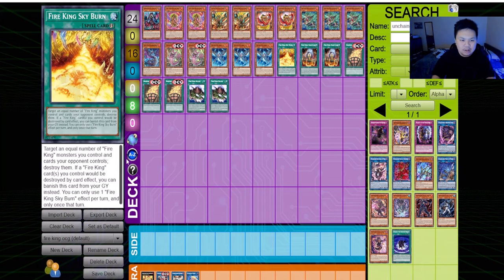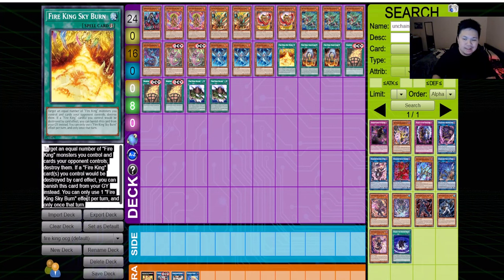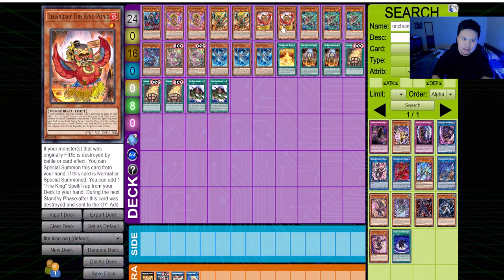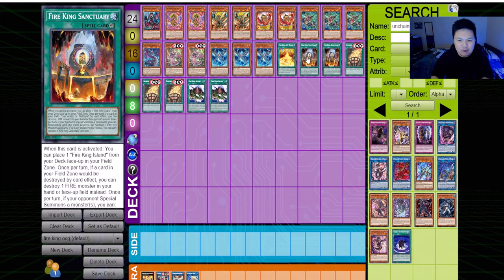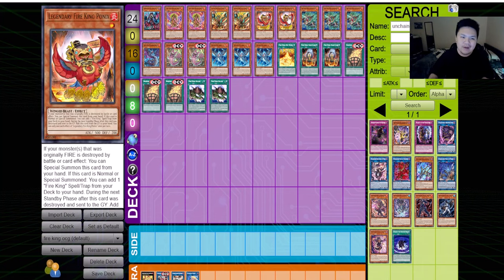Fire King Skyburn is already out and is a one-of. It's a bit of a brick if you draw it, but it's fine because it does really well into follow-up and against decks like Labrynth that set five and flip floodgates. The card targets a number of fire king monsters you control and destroys them. A lot of combos involve summoning Ponix on your opponent's turn, and Skyburn gives you an additional target for Ponix's effect to clean up back-row decks very nicely.